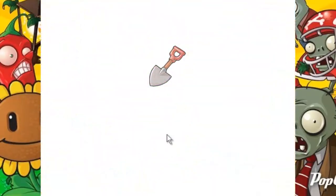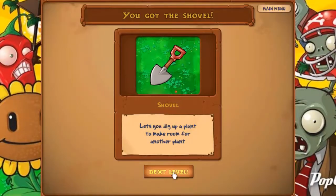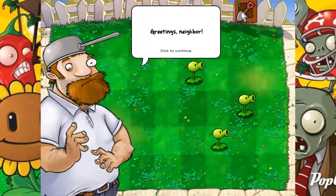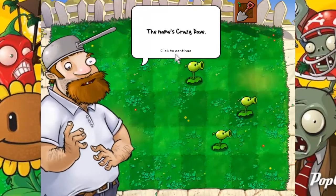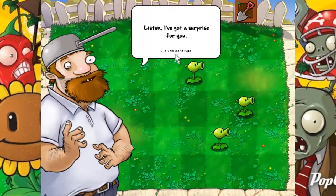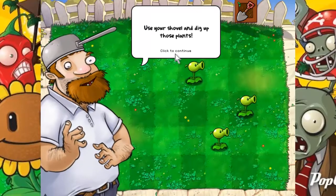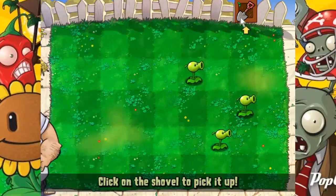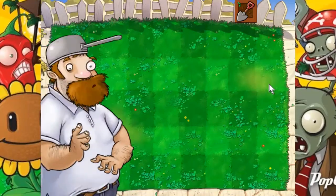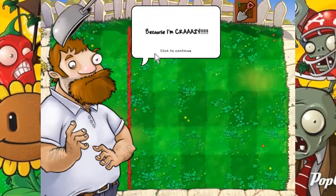We'll get the shovel — oh, we can dig up a plant. If I put down a peashooter but want to put in more sunflowers, I can dig up a plant in order to do that. Greetings, neighbor. Name's Crazy Dave — you can just call me Crazy Dave. Because I've got a surprise for you. First I'll need you to clear your line. Use your shovel to dig up those plants. A little bit of a tutorial thing here.